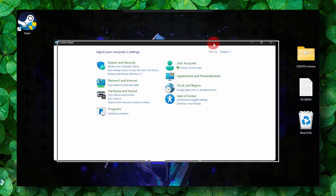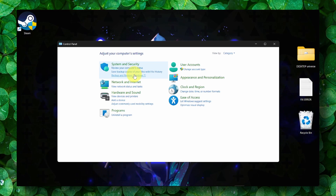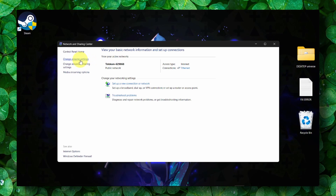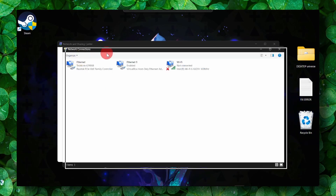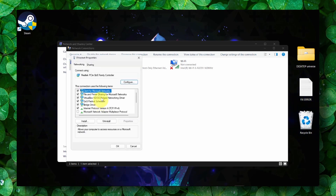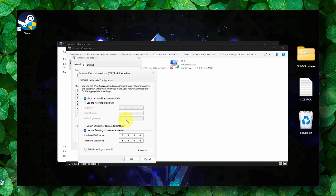Go to Control Panel, then Network and Internet, then Network and Sharing Center. Click on Change Adapter Settings, then right-click on the network you're using and select Properties. Click on Internet Protocol Version 4, then Properties. Check 'Use the following DNS server addresses' and type 8.8.8.8 as the preferred DNS and 8.8.4.4 as the alternate DNS server.